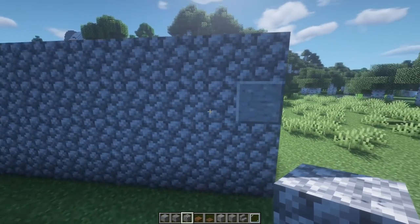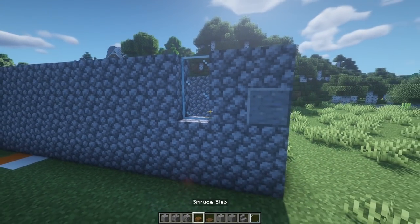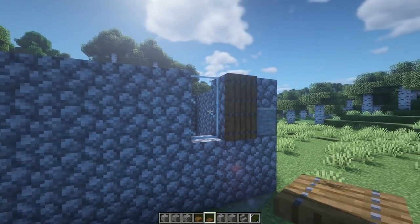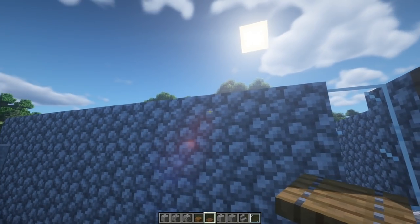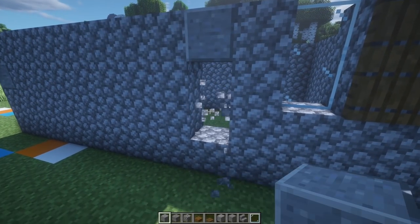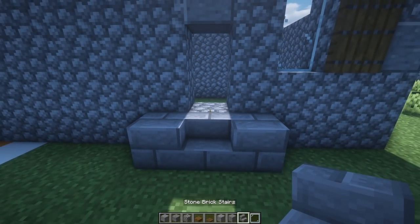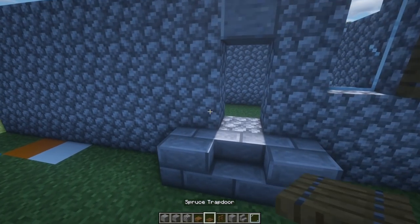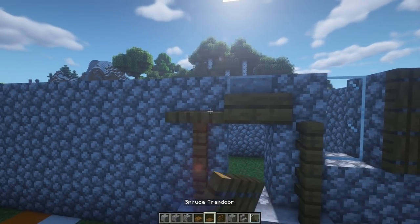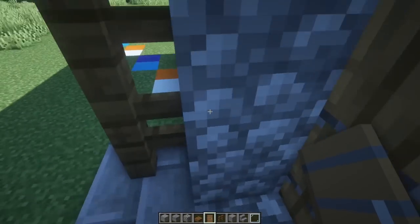Now let's start detailing the front. Come over here and count in one and two, then fill in some glass panes right like that. Bring in some spruce trapdoors and fill in these spots right behind it as well — that's a great way to start adding details for our windows. Then move over another one block, add in a polished andesite block, and this is actually going to be our doorway. In front of the doorway bring this stuff out, adding a stair in the middle. On the sides grab some spruce fences, bring those up, use a spruce slab in the center, and trapdoors on the sides.